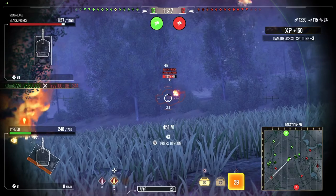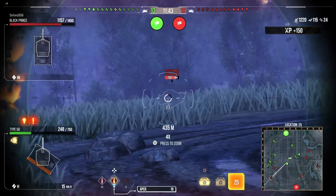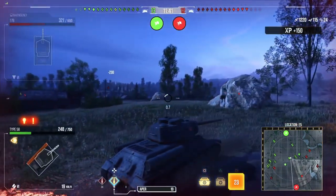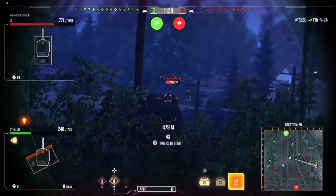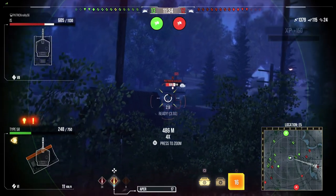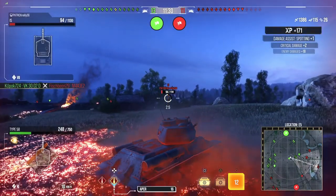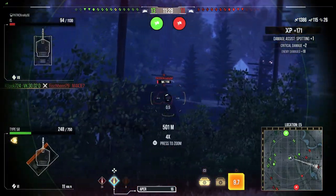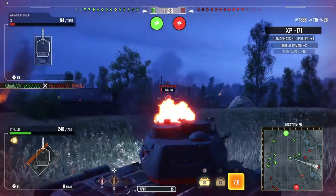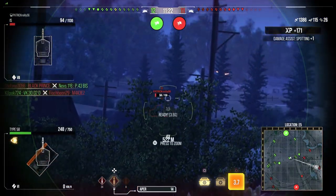A Black Prince — honestly, Black Princes were an absolute nightmare for me during this grind because they were everywhere. Not just the Black Prince, but the A43 — the free one they've been giving away on the season pass. They've been everywhere and they've been an absolute hell for this tank, because the slightest angle and nothing is going through. It kind of gave me a little bit of respect for the A43 and the premium Black Prince.